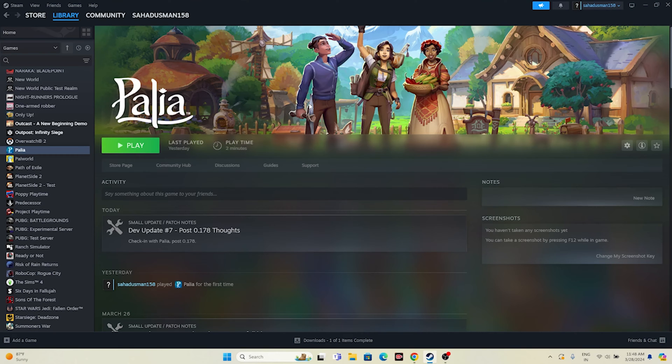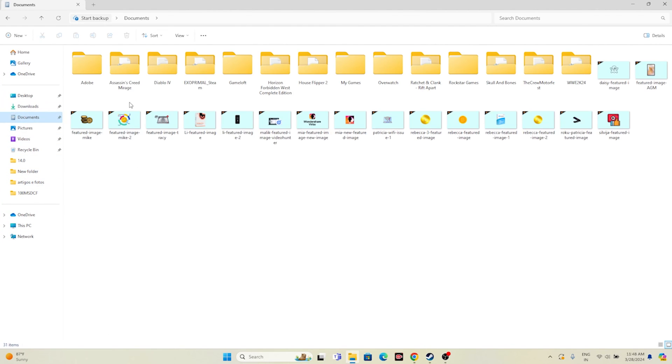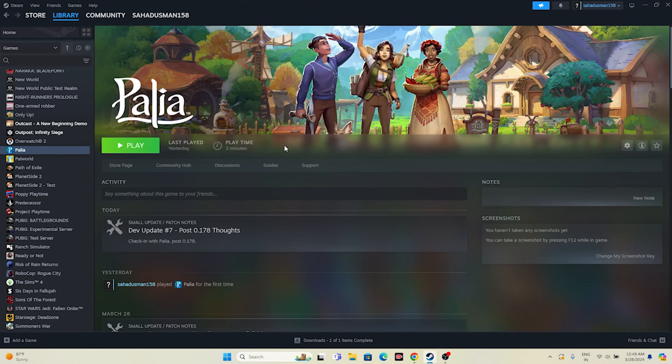Next, we have to delete the saved game file. Go to File Explorer and navigate to Documents. You'll find a folder for Palia there. Just delete that folder. Keep in mind that when you delete it, you'll lose all your game progression — but even so, it's worth it as it helps fix these kinds of issues.